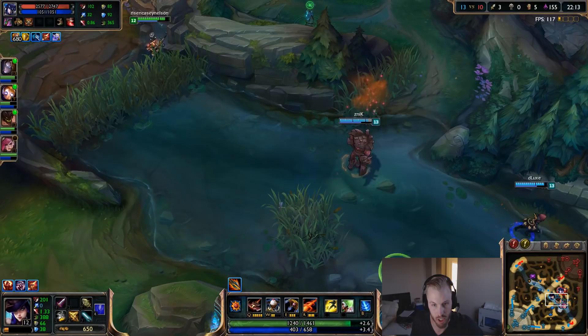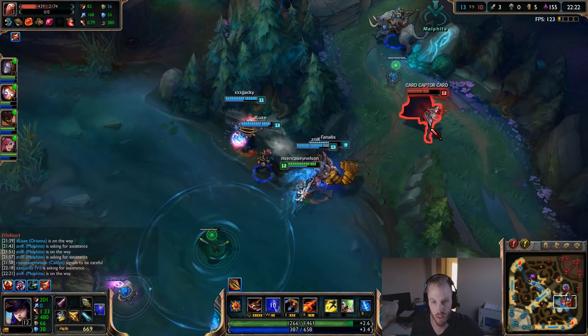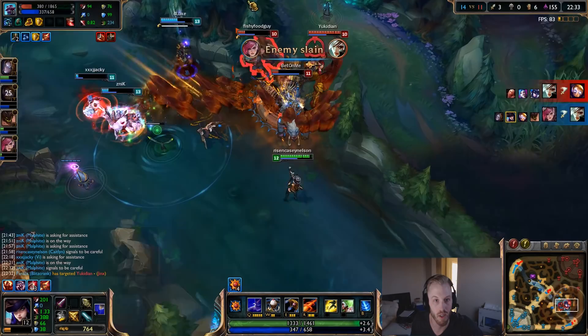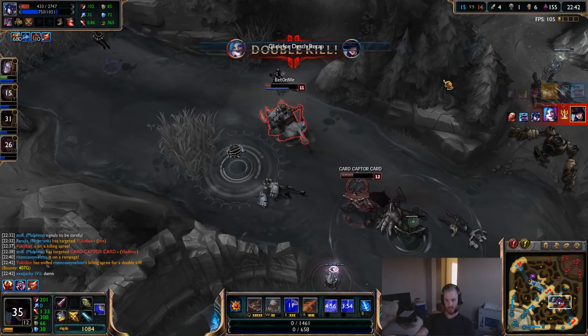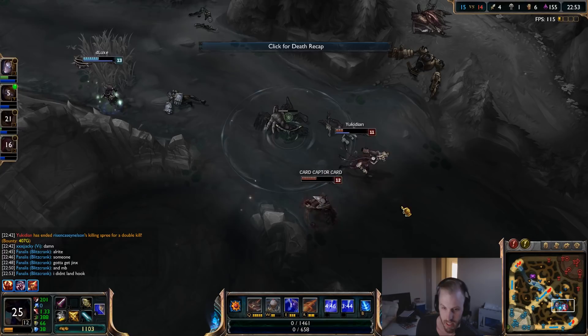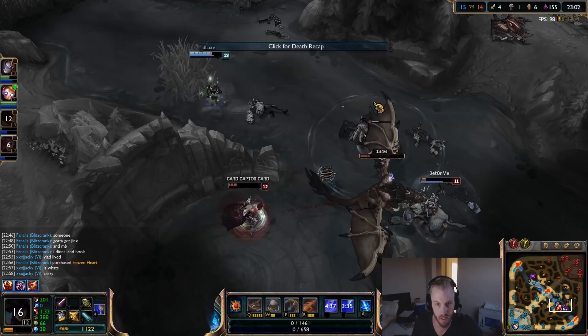Dragon is at 18 minutes, so at this point we just want to keep good ward coverage, throw traps around dragon, and try to get the objective. Focus on Riven — focus on whoever that is. Focusing on Riven was good, but I was tempted to attack Sejuani because she was so low. We should have just backed out since we didn't land the hook, and gotten dragon. But that's okay.